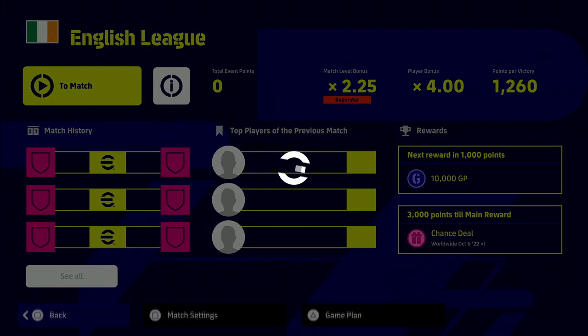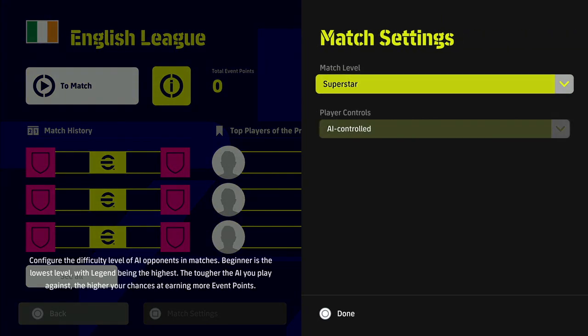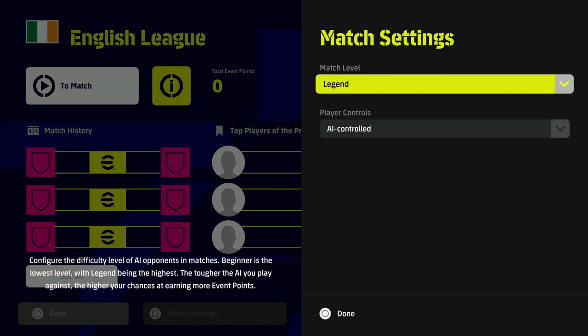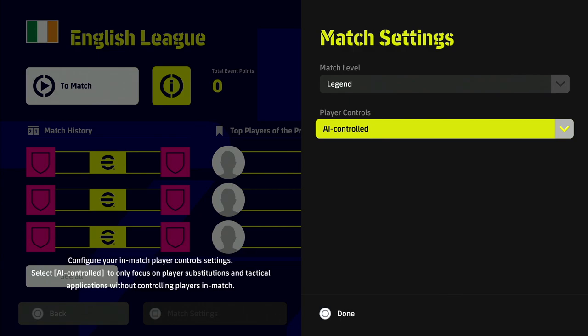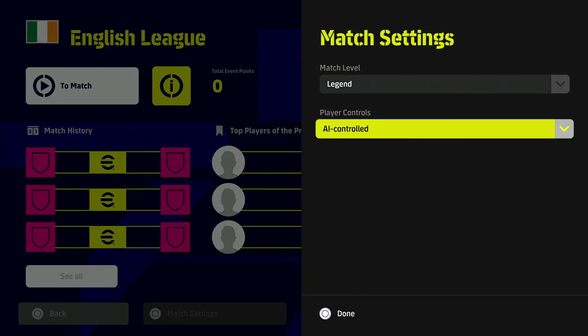When you enter this event - and we'll enter it here in real time - you'll see that you've got a couple of options. Again, this is rinse and repeat if you've seen videos like this from last week or the week before. Basically, you want to get your team set up and your match settings sorted. I always leave it at superstar or legend - the higher the difficulty level, the more points it gives you. You can see it goes up to 1456, and you get a better multiplier on that.